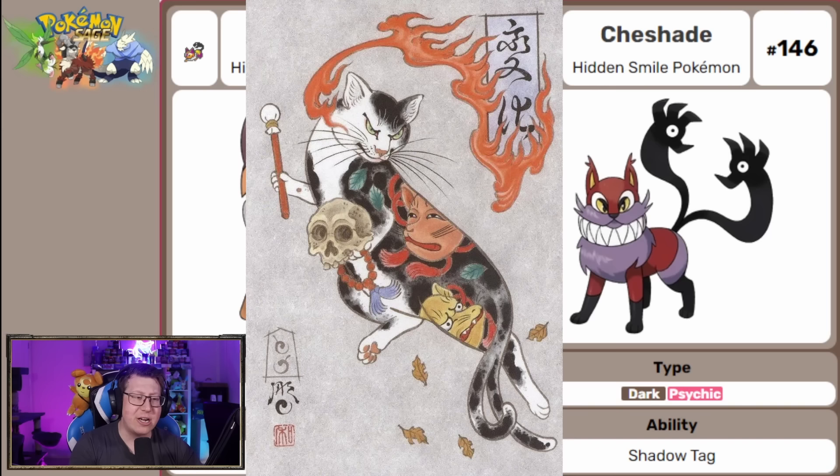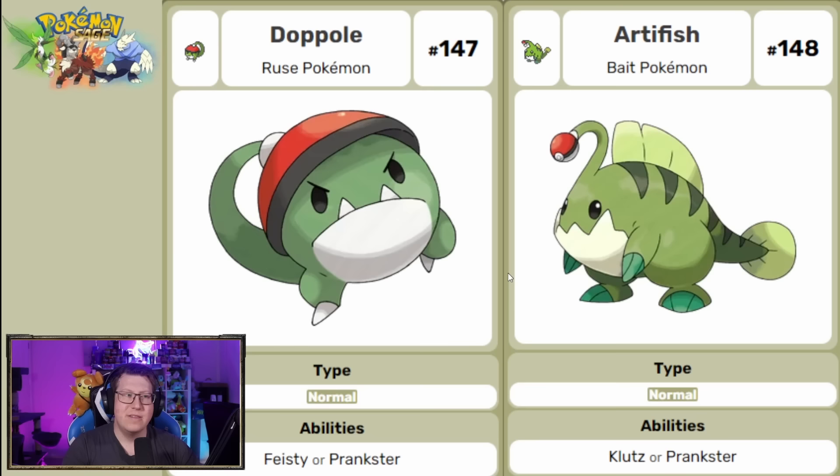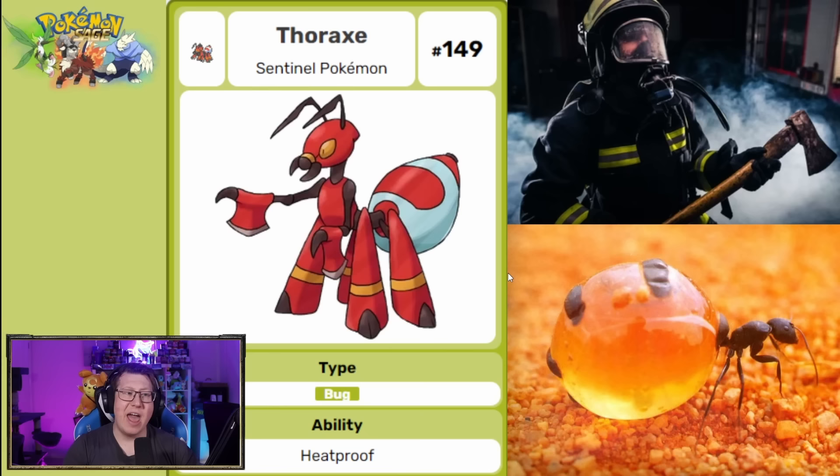Next we have Dopol, a pure normal type Pokemon evolving into Artifish. Artifish doesn't look like a normal type — it looks like a water Pokemon — and it has a Pokeball design, because it's using the Pokeball like a lure to bait other Pokemon in. Next is Thorax, which doesn't evolve — a pure bug type based on a Fireman's Axe but also on a Honeypot Ant, which is why it's got that giant abdomen.